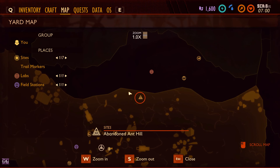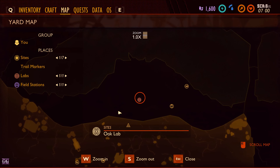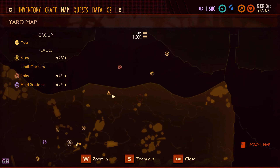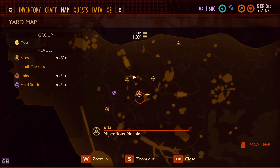Abandoned ant hill — when did we discover that? Oak Labs. Over here is where we found a spider but I think let's go to the ice caps first — we did see a spider there.